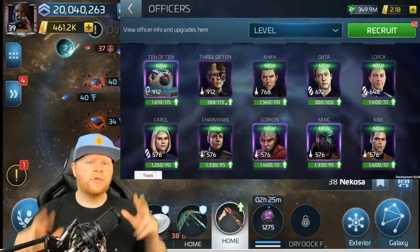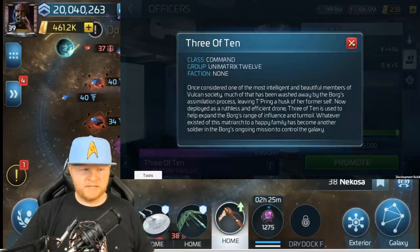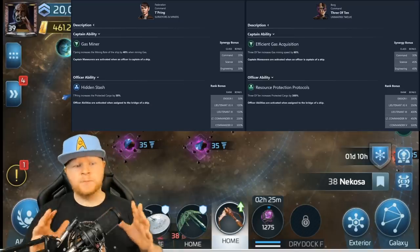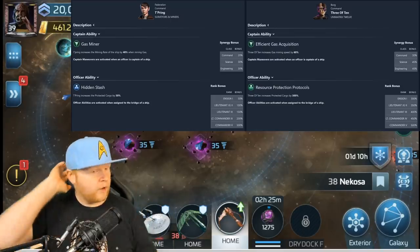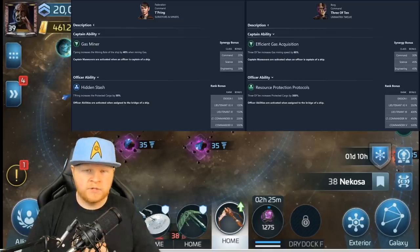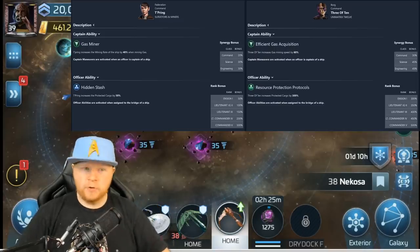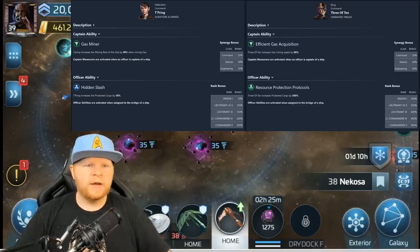Your second officer is going to be 3 of 10, which is just Borg T'Pring. Now instead of just being boring Borg T'Pring, it's actually really good Borg T'Pring. If you look at T'Pring's stats side by side — T'Pring maxes out at 300% protected cargo, while Borg 3 of 10 is an epic card that starts at 300% and maxes at 500% protected cargo as a commander. She also has greater mining speed when mining gas, similar to T'Pring but at a 20% improvement over the stock T'Pring.